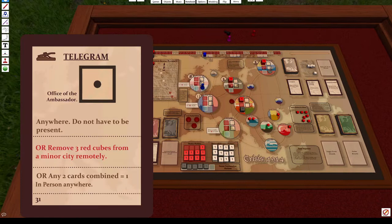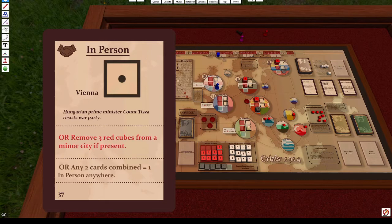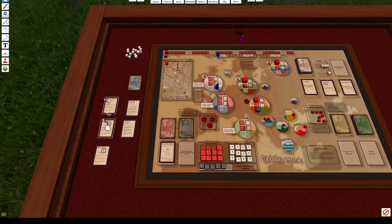Telegram cards can give either contacts or peace die and can be used anywhere on the map without your diplomat being present. The secondary option — removing three red cubes from any minor city — can also be done remotely since it's telegraphing the information. All action cards also share a combine ability: you can combine any two cards when your diplomat is in person at a city to produce one peace point there. However, because combining makes it an in-person action, your diplomat must be at that city.